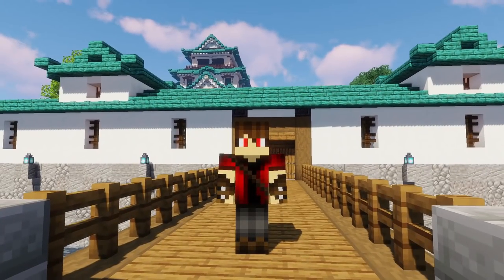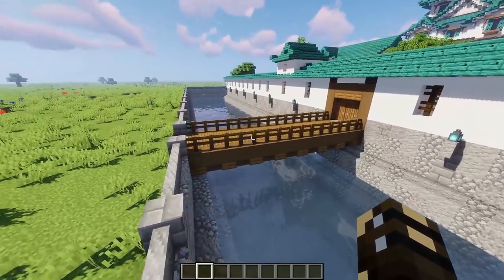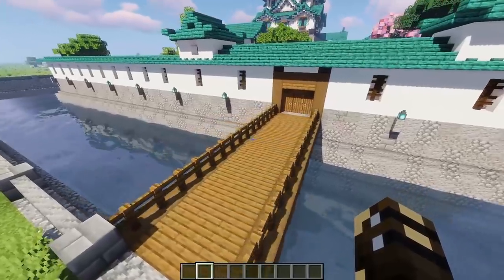But once I designed that, I just couldn't stop. I kept going. So we'll start right here at the entrance — you can see we've got a very simple but effective looking bridge. I quite like the look of that and it was super easy to build.